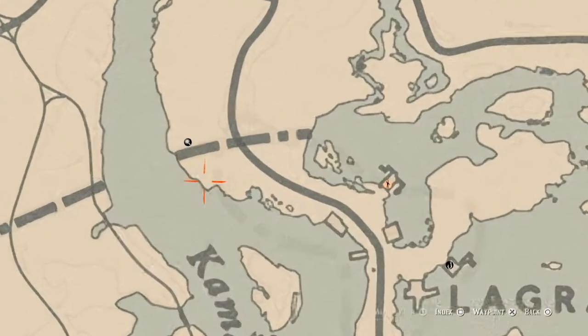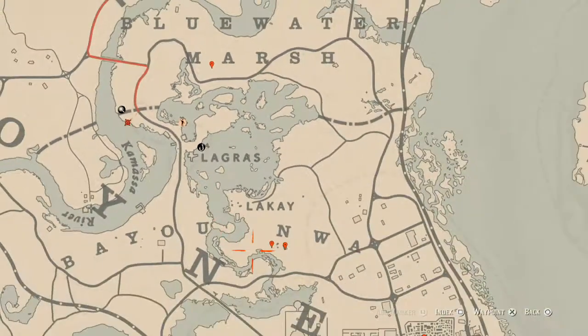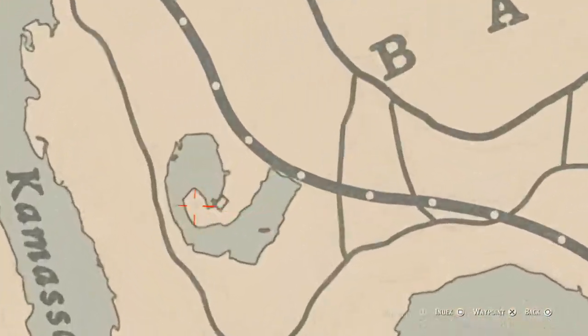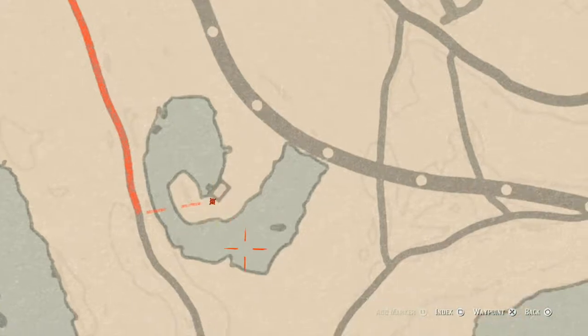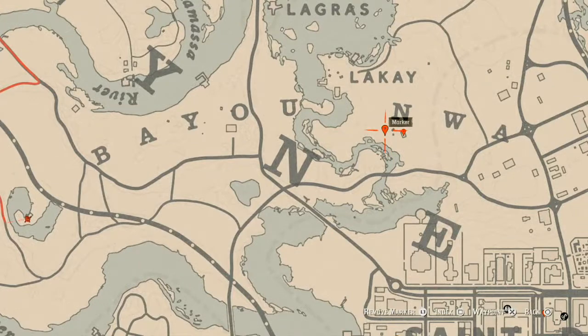Right about here there's a spot for a random arrowhead. Come over here with your metal detector — it's between the shoreline and about two or three trees at this location. Also, right behind this shack here you will find a random lost jewelry item. Come over here with the metal detector at the back of this house and that's what you'll get.